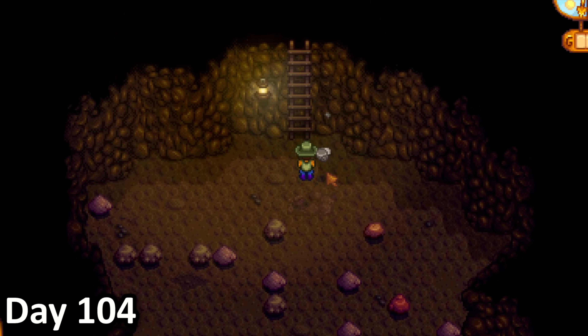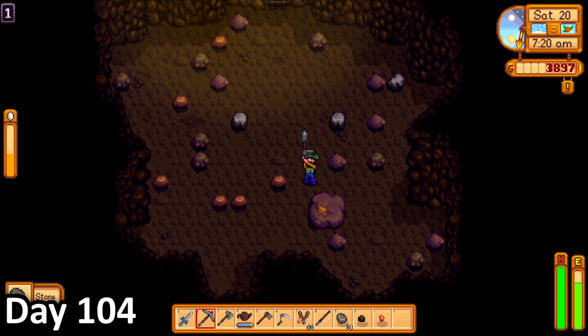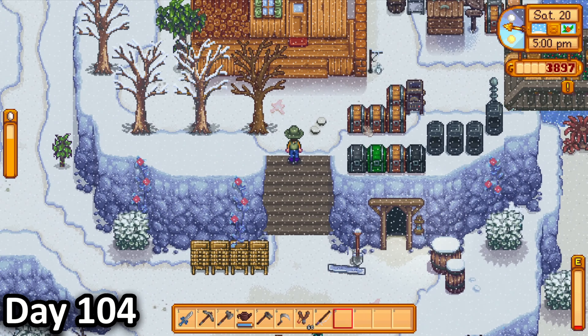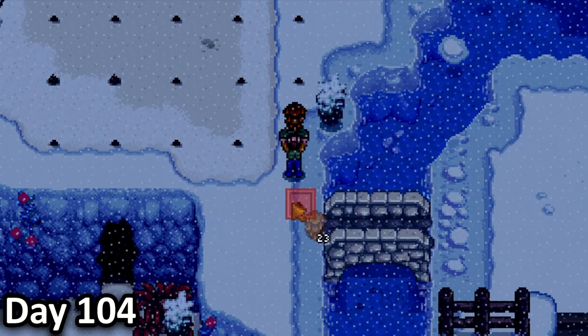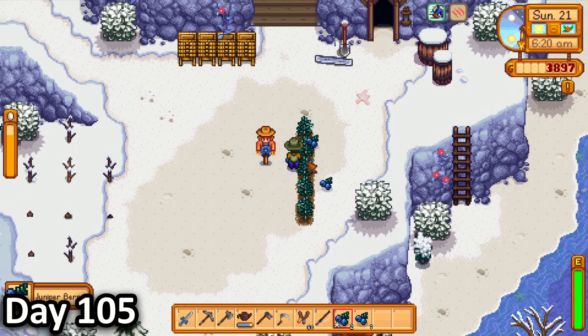On day 104, I grabbed a persimmon then ran straight to the mines to get stone. But this time I had a brand new method: go down to level 1, break all the large rocks that gave me 10 stone, then go up again and repeat. As it turns out, it was extremely boring, so I returned back to my house with around 400 stone and spent the rest of the day planting pinecones in my tree farm so I could get a bunch of wood.